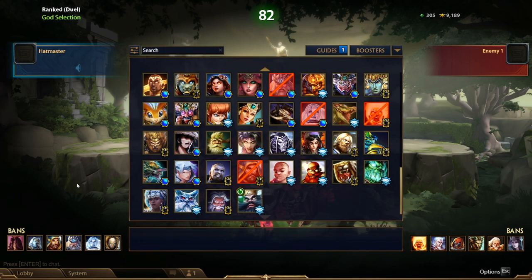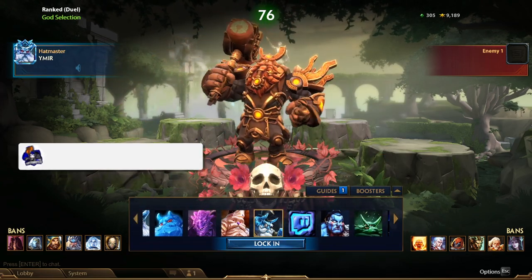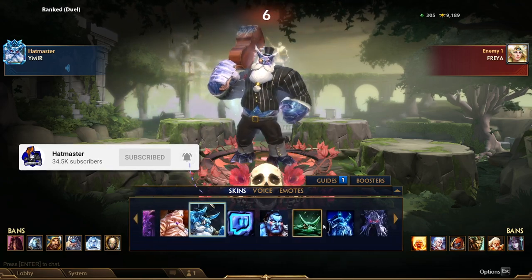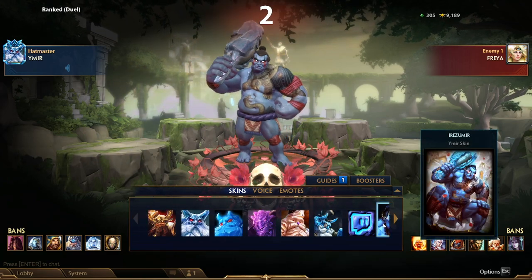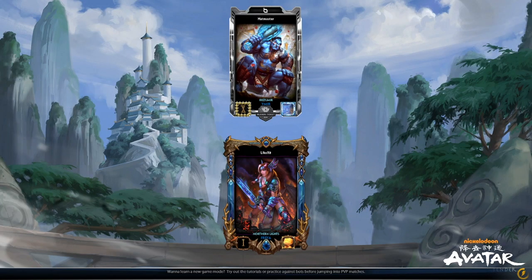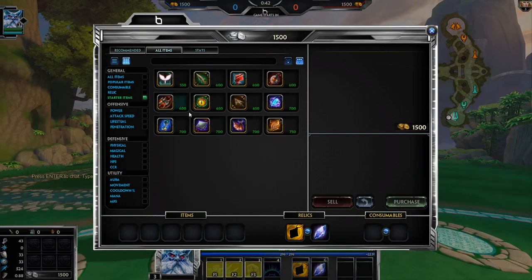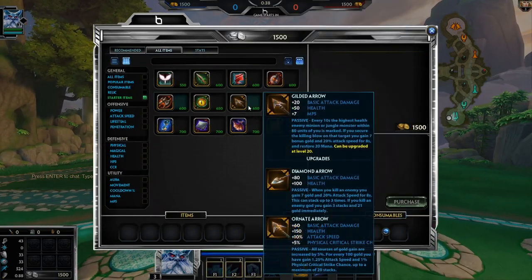I actually have a little bit of time today so I think we're gonna do it — playing Ymir until I lose. Let's do it. I got a few comments saying that Iris Ymir is their favorite skin so let's do it. Yeah, here we go: playing Ymir until I lose. We're up against a Freya, let's get into this.